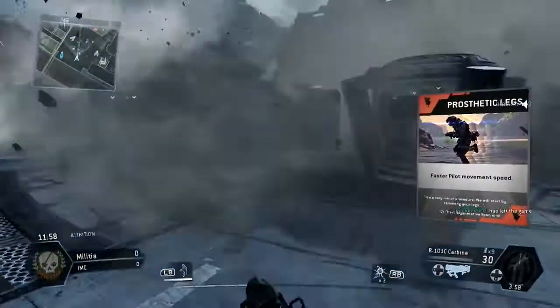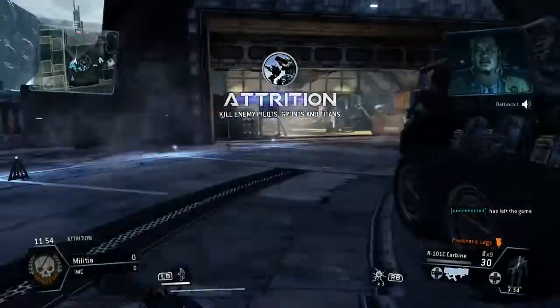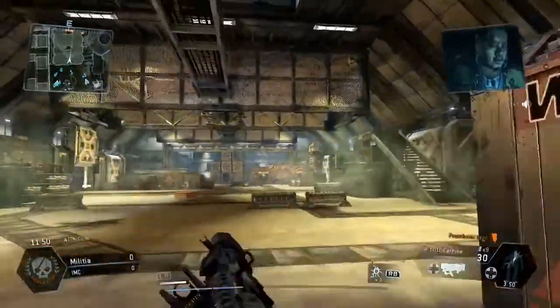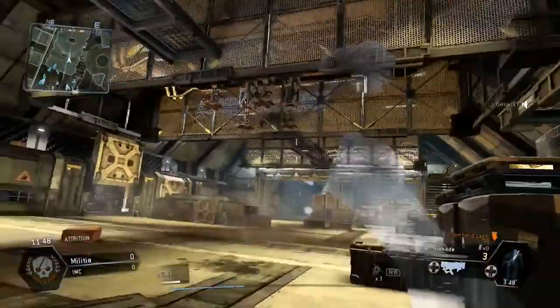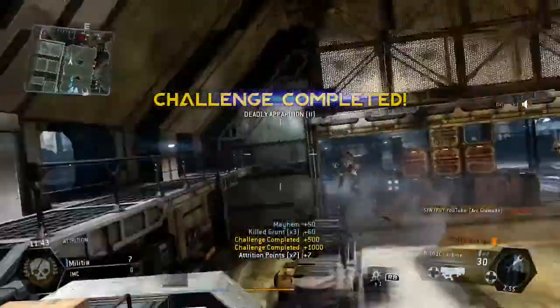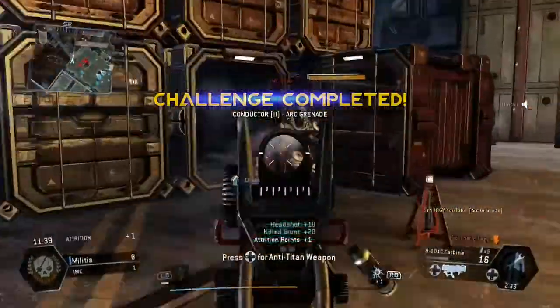Just flickering through the scoreboards. I tend to do that because the waiting times on Titanfall are pretty ridiculous — they need to cut that down a little bit. So as you see here I'm basically using the Arc Grenade which is going to pick me up a lot of attrition points to start with.